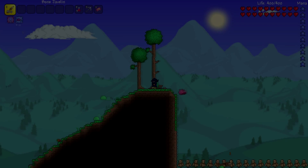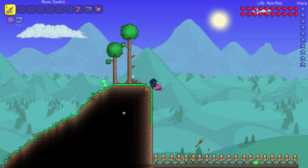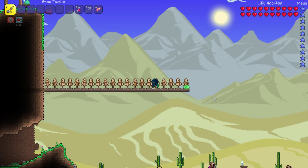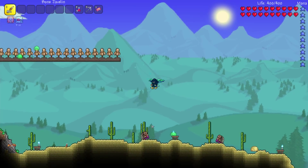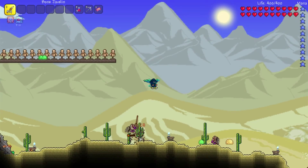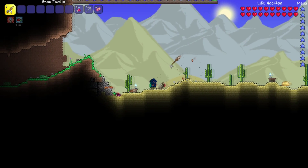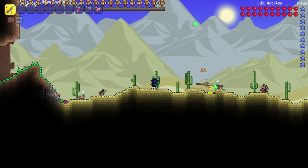Coming in at number 2 is Bone Javelins. Bone Javelins are incredibly powerful — a new Terraria 1.3 throwing item. One of the coolest effects is that they stick into enemies. Throwing one into a vulture, you can watch it fly around with the javelin stuck in it, doing a continuous 3 damage per tick while it's sticking in them.